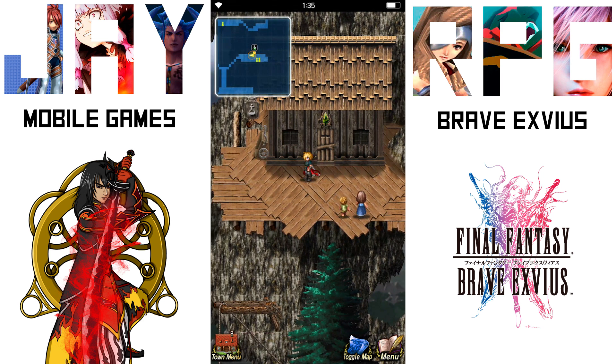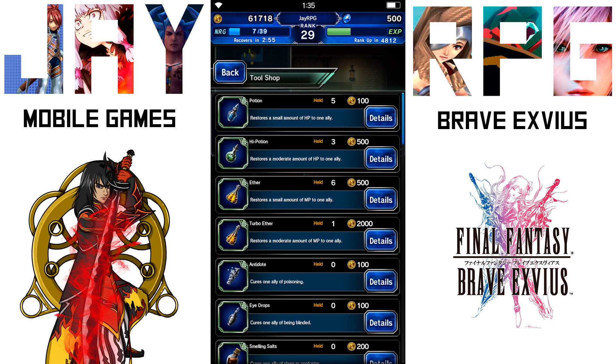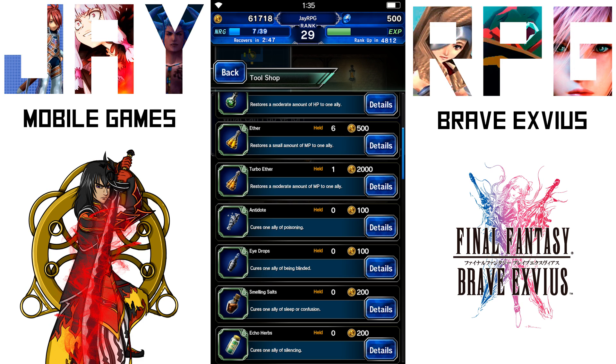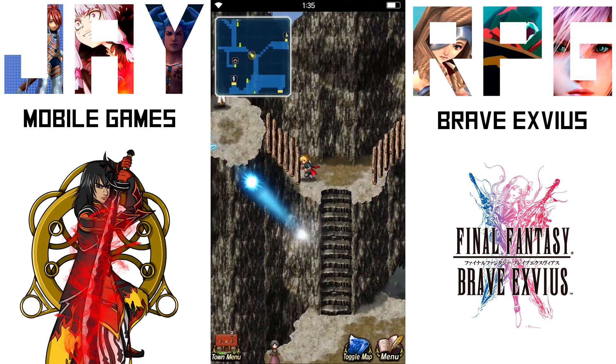Now head into the item shop, and in here you're going to buy an item — specifically a turbo ether. This is specifically for the quest that comes up to unlock Ramoo, so buying it here is the easiest possible way. There is another way to get a turbo ether, but it's 2,000 gold — it's nothing.